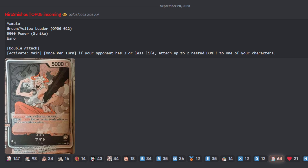This leader just has double attack — no ifs, ands, or buts. They just slap double attack on the leader and called it a day. That would be good already, but then it has a secondary effect: activate main once per turn. If your opponent has 3 or less life — which obviously, if you hit them once with this leader, they're going to be at — you can attach 2 Rests of Dawn to one of your characters.